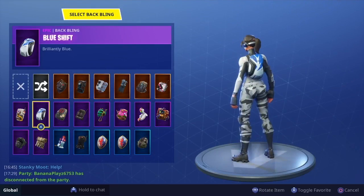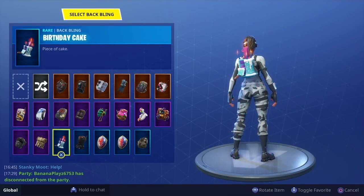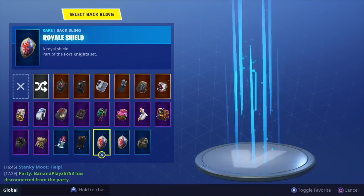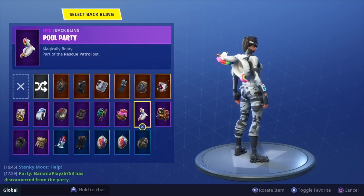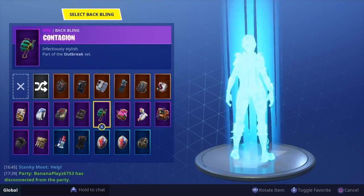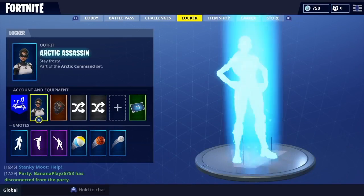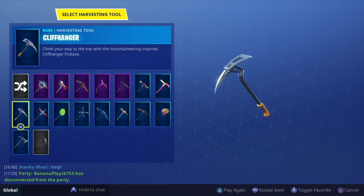The Blue Shift is really good with this — it's small and fits perfectly, and the blue looks cool. Birthday Cake is another one — if you haven't done the challenge yet, go do it. Pool Party also goes so well with it — that's probably my second favorite. But my favorite back bling overall has to be the Dark Knight Shield, and I'm going to equip that now.